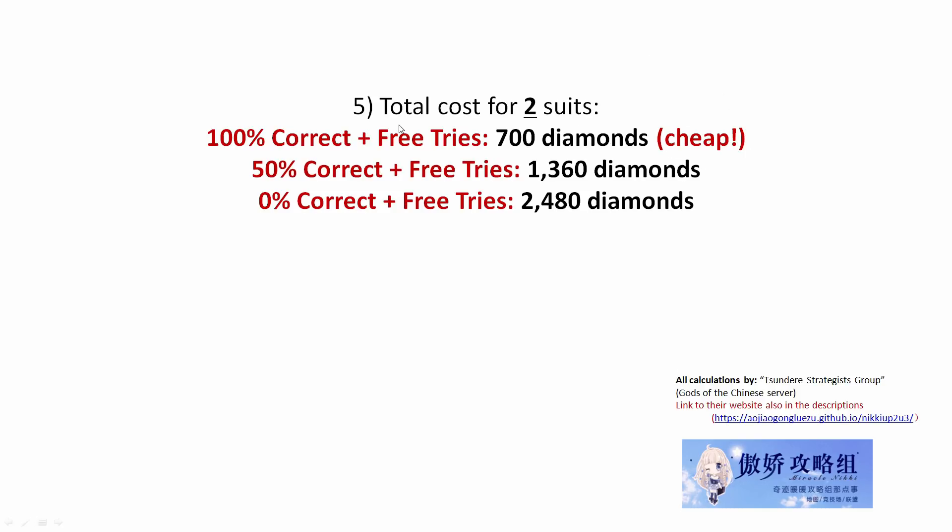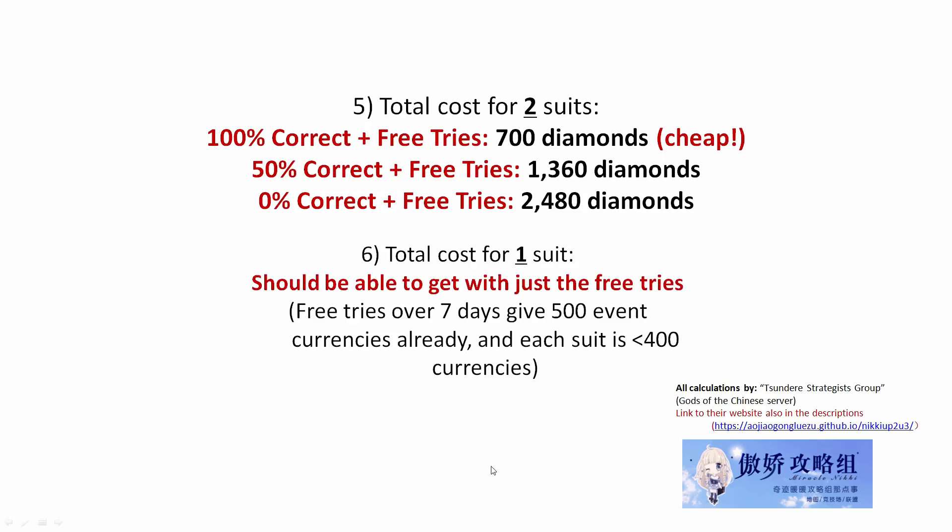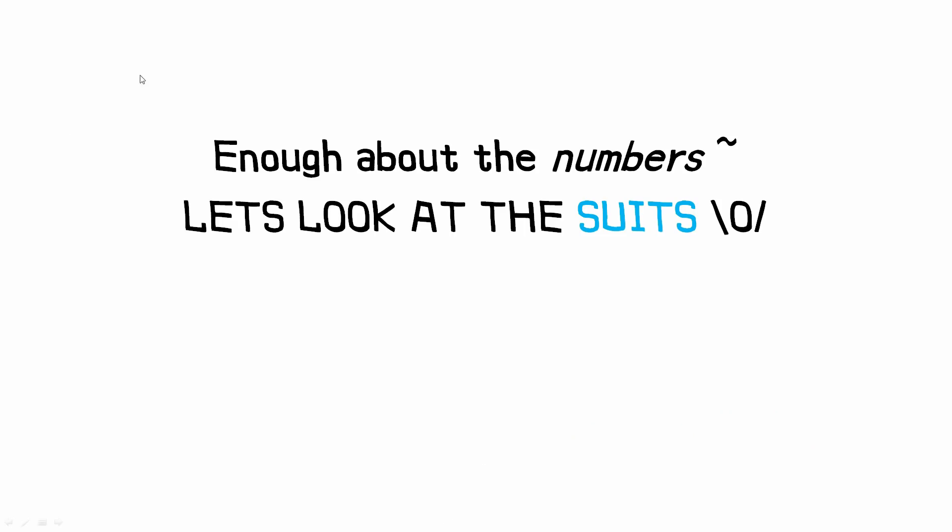And even if you only manage to get 50% correct, that's still only 1360 diamonds for 2 suits, and if you get 0% correct — which is totally okay — both suits together will cost 2480 diamonds. For just 1 of the 2 suits, we should be able to get it with just the free tries, since the free tries themselves already give you 500 event currencies, and each suit is a little bit less than 400 event currencies. So again, very good deals — but that's enough about the numbers, let's look at the actual suits!